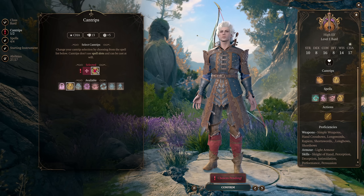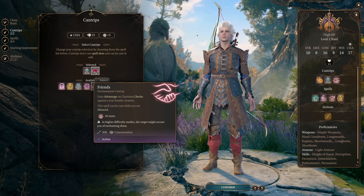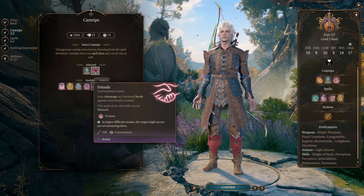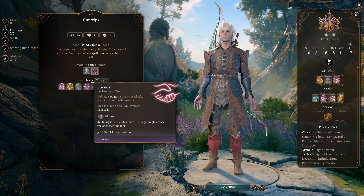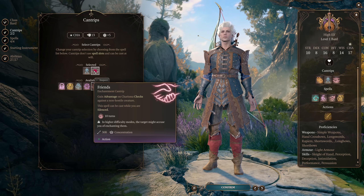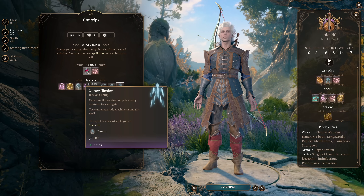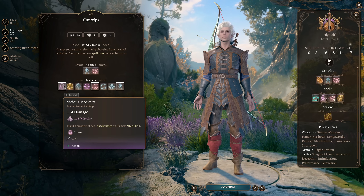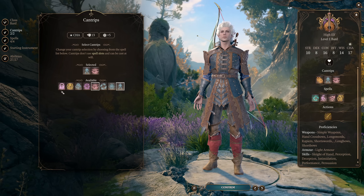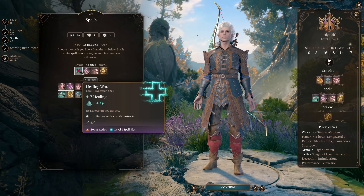For our spell selection, we're going to take Minor Illusion and Friends in the early game. Friends is very useful even on Honor Mode, because while it will turn enemies hostile, you can fast travel out of the location after using it. And there are several fights where you get to make dialogue checks and then fight those characters anyway — the dialogue checks just make the fight easier, so Friends is consequence-free if you know you're going to fight something. Minor Illusion is incredibly powerful and basically required for every character.